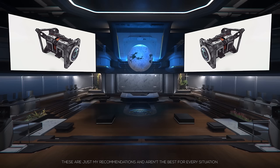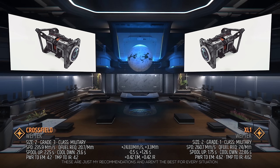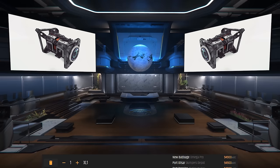And lastly, the quantum drive that will help you get to stores faster. The standard QT drive on the Vanguard Warden is the size 2, grade 3, military class Crossfield. This is the best stock quantum drive you can have and does not need to be upgraded. However, if you want to shave 20 seconds off your jump across the system, I recommend the XL1. The XL1 is grade 1, military class, has a 260 megameter per second quantum speed, a 24 per megameter fuel requirement, a 1.25 second spool up, and a 22.86 second cooldown time. It's the fastest size 2 quantum drive and can almost make a round trip from one end of the system to the other. The XL1 will run you almost 95,000 alpha UEC and can be found at these locations.